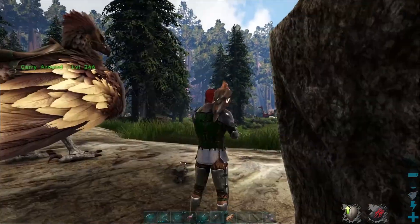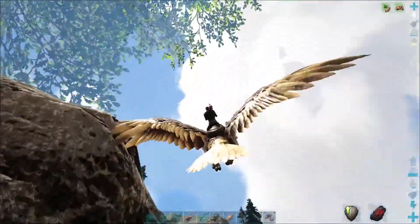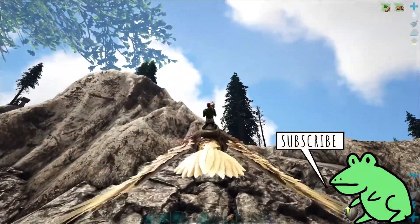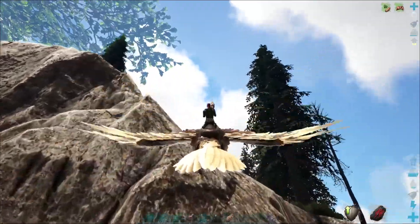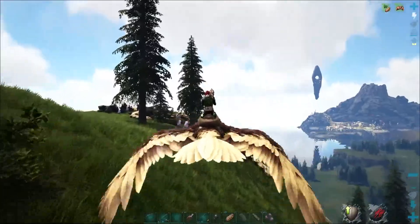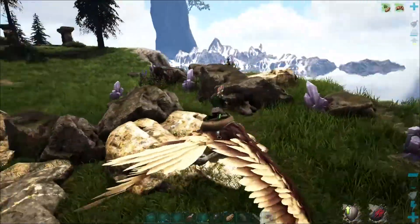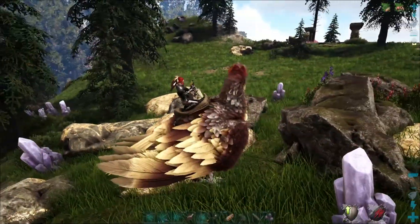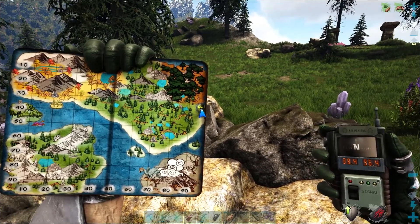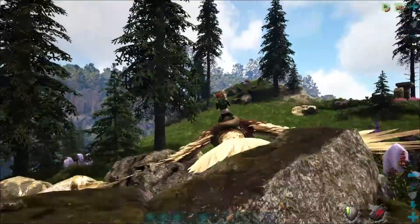Let's go ahead and hop on our bird here. If we fly to the top, there's also a great spot at the very top of this mountain. We've got very rich metal nodes as well as crystal, and we'll run into some crystal and obsidian as well since they spawn here. We're at 38.4 degrees latitude and 96.4 degrees longitude.